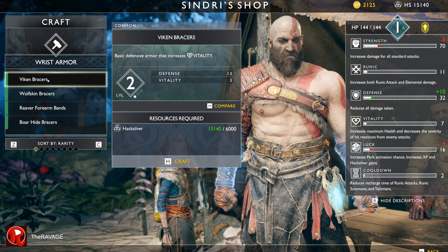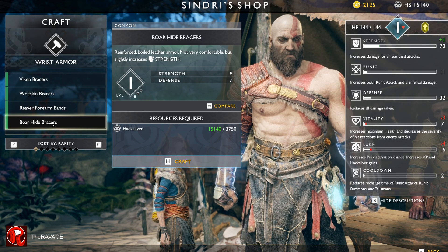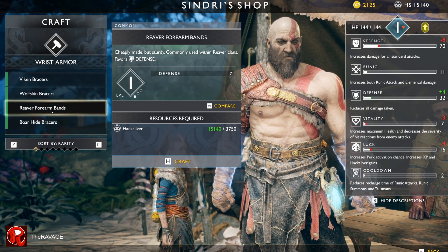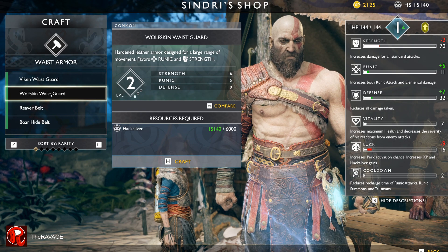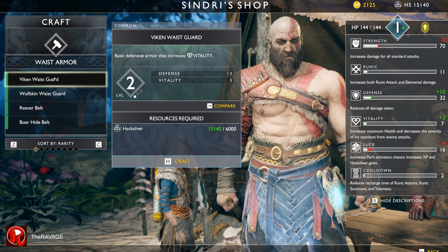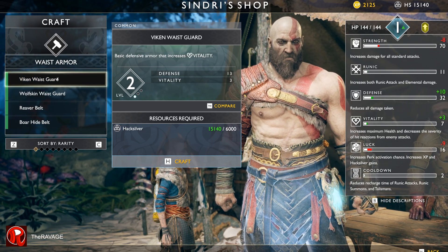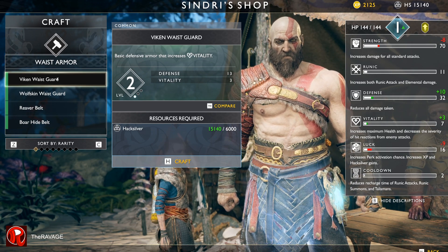We need more and more stuff. What does this improve? It decreases the strength — it increases both runic and defense. I don't want any of this, but no risk elements. It increases defense but decreases vitality.